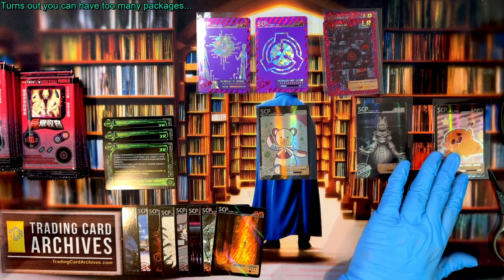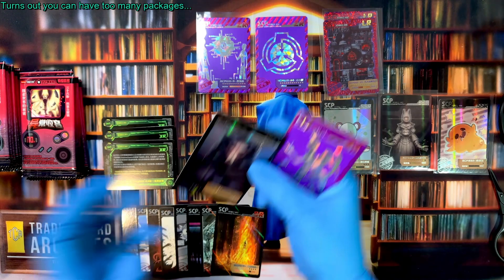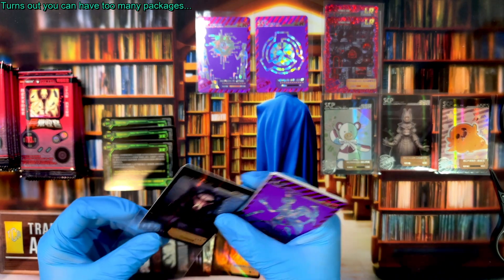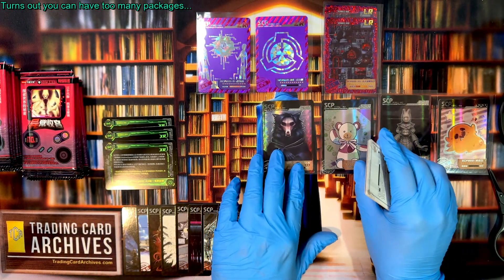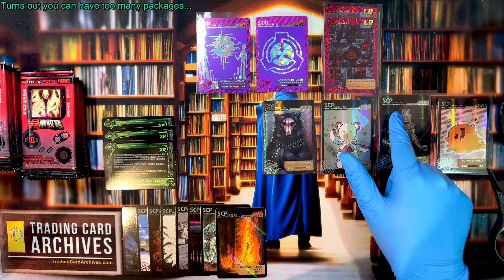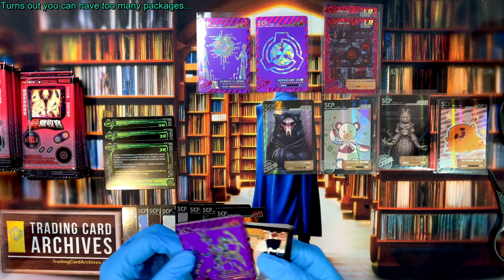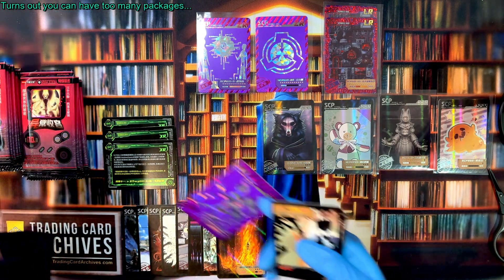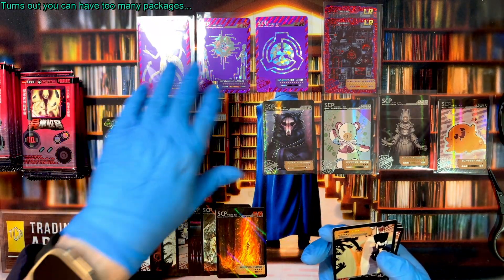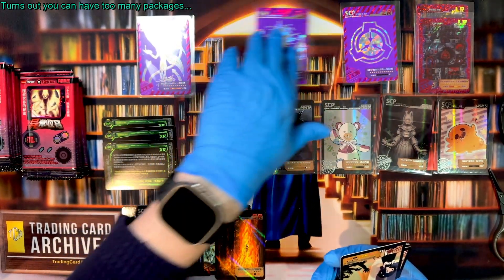We've got a lot of SSRs here. Some packs without a big hit like an LR will have two SSRs. The SSRs come from all sorts of different sets — YCSRS, YCSR2, YCSR1 — all these different reprinted cards. The pyramid boxes are a great way to fill in missing pieces from the other boxes, so you don't have to buy as many of those other boxes for cards that can be reprinted. You still need to buy them for the exclusives, so you're still going to be buying quite a lot.